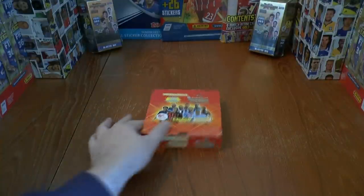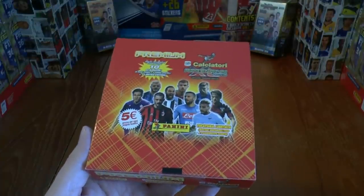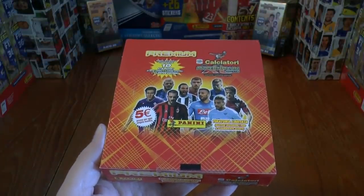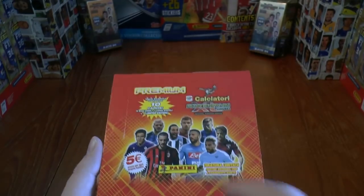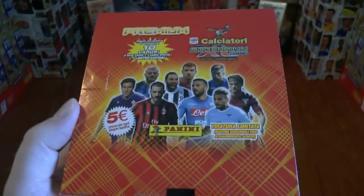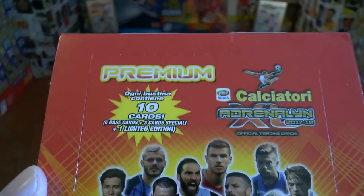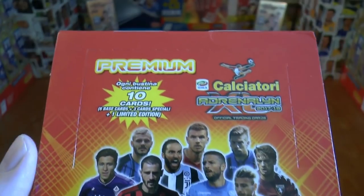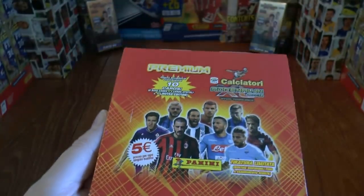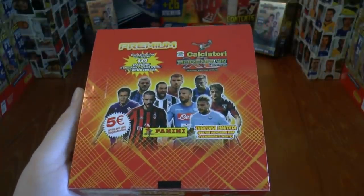Ciao ragazzi, Football Cards and Stickers here, and today we've got a very special box opening for you guys to see. We've got the Panini Adrenaline XL Kalkitore 2017-18 Season Premium Pack Booster Box — the entire booster box to open. Each packet costs €5, and within each packet we've got 10 cards containing 6 base cards, 3 insert cards, and 1 exclusive limited edition card. There are 7 different limited editions within these boxes, so let's hope we can get the majority of those limited edition cards.